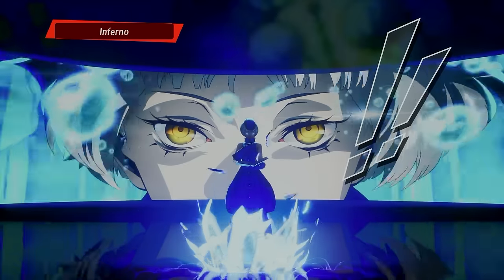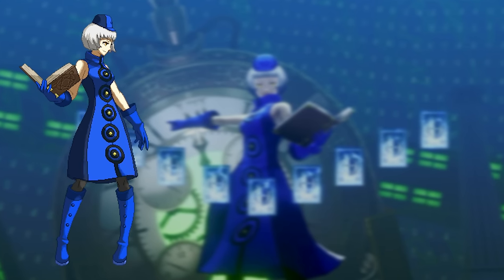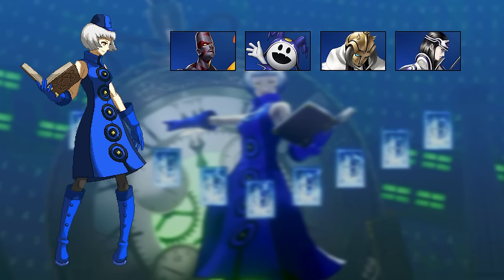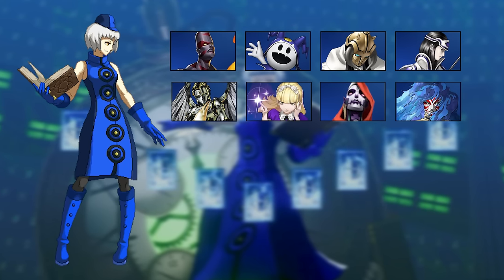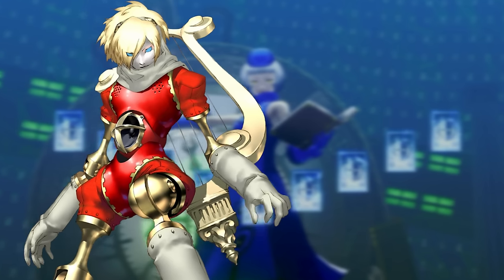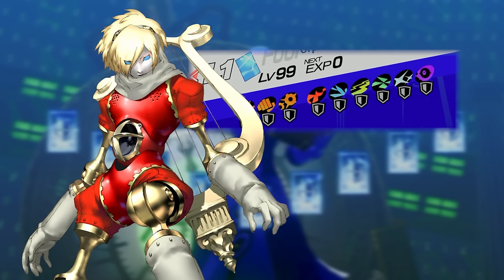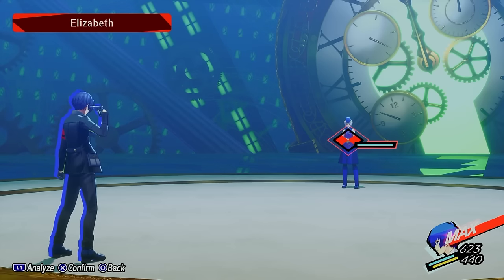Elizabeth will absolutely bring the pain. During the fight, Elizabeth will shift through 8 different Personas: Surt, Jack Frost, Thor, Kuhulan, Metatron, Alice, Nibiru, and Masakado, cycling back to Surt afterwards. This is why Orpheus Telos is such a necessity — because he resists every single elemental type in the game while not outright repelling, draining, or nullifying anything.